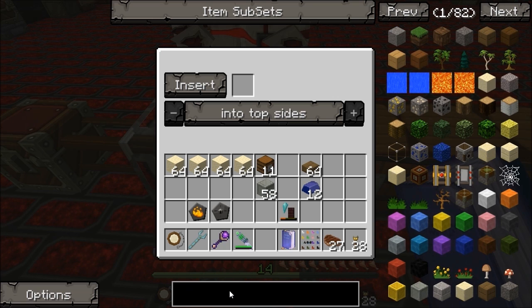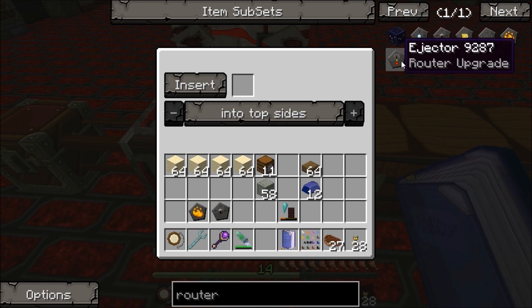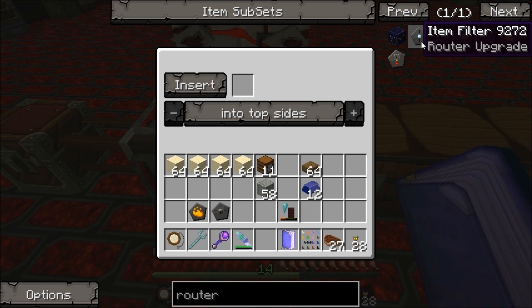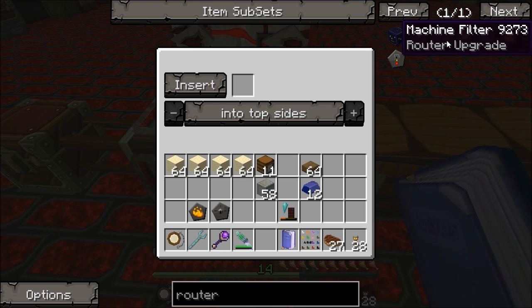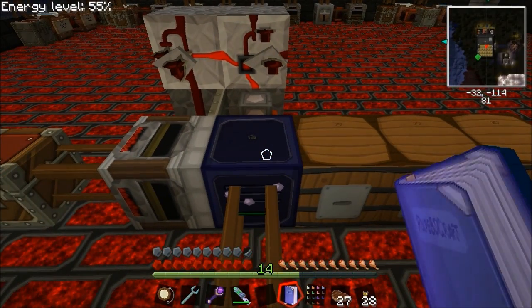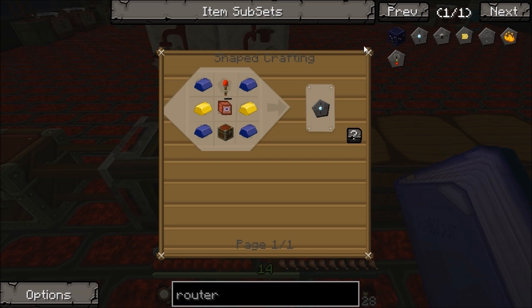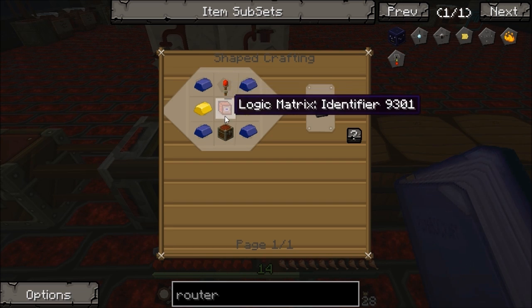Now I'm going to go through the router upgrades and then explain which ones we need. There are six router upgrades. The item filter, as it says, lets you filter which items can go into the router. The machine filter - which is one we'll need - determines which machines or inventory blocks around the router it'll interact with. The item filter requires a logic matrix identifier, which I'll show you how to make - it's a little bit complicated in its own right, so I'll do a separate video on that.